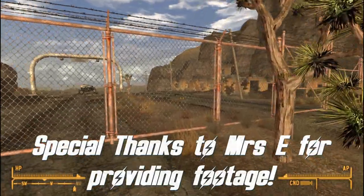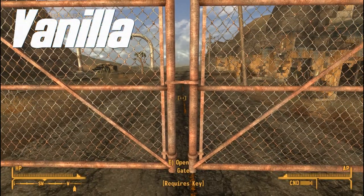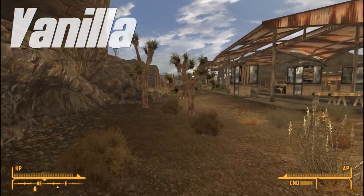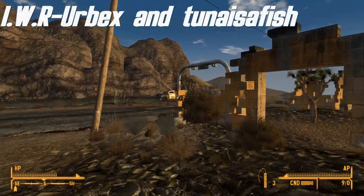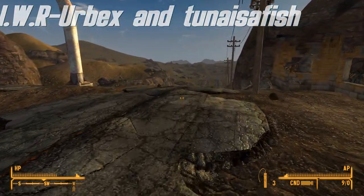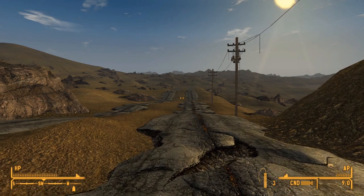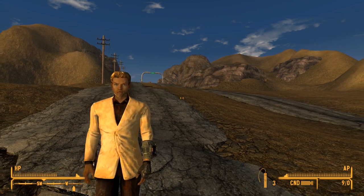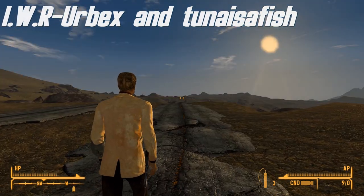Any Mojave explorer worth their salt will tell stories of magical invisible force fields that block their path into the mountains or certain areas of a ruin. Invisible Wall Remover by Urbex and Tuna is a Fish attempts to remove only the most problematic of these barriers. For example, invisible walls that block access to an area for no apparent reason are removed. However, those that prevent the player from falling through the map or passing through solid structures are still in place. The authors recommend loading IWR relatively early so that any landscape editing mods will not conflict with IWR's changes. A fantastic mod for any wasteland explorer.